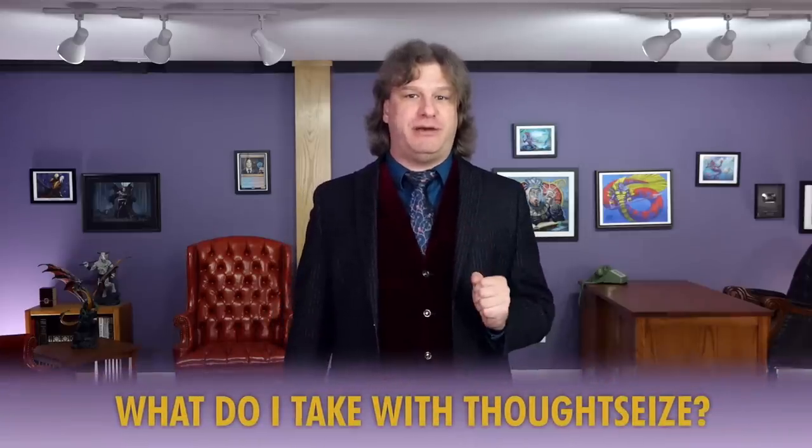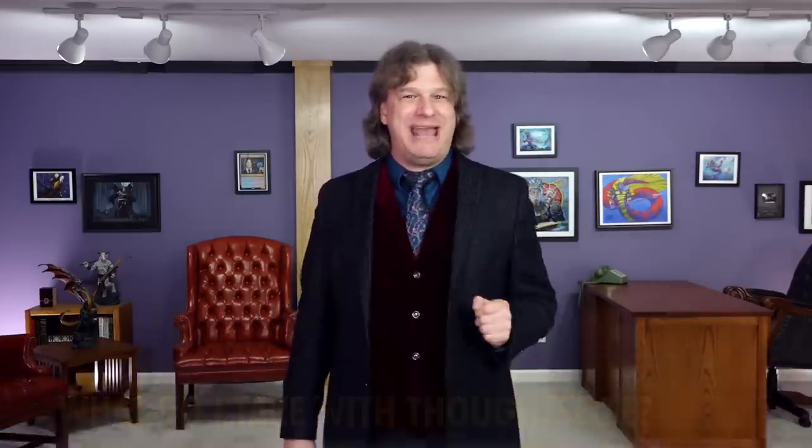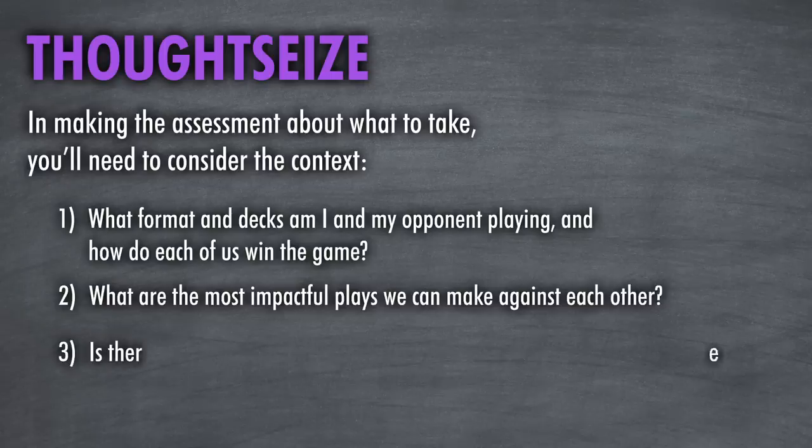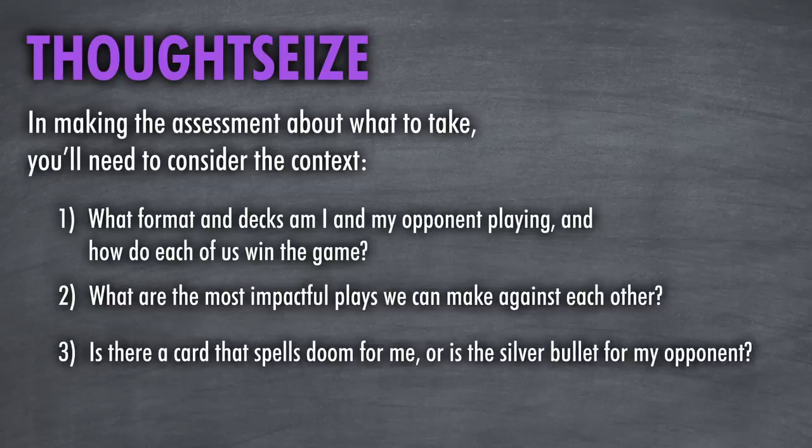In understanding how to play Thoughtseize, it's useful to break this down into two main areas: what do I take, and when do I play it? The most common question is: do I take the early play or the game-ending bomb? The easiest answer is that Thoughtseize isn't one size fits all — it takes the resource that is relevant to the format and the matchup. You'll need to consider: what format and decks are we playing, how do each of us win, and is there a card that spells doom for me? Tarmogoyf strategies like Modern Jund will do whatever prolongs the game by taking away the biggest threat, poking a hole in the opposing curve, while enjoying that Thoughtseize enters their graveyard with a relevant spell type for Tarmogoyf.